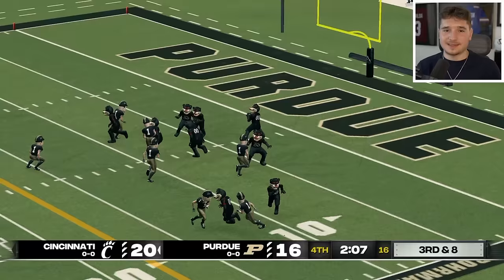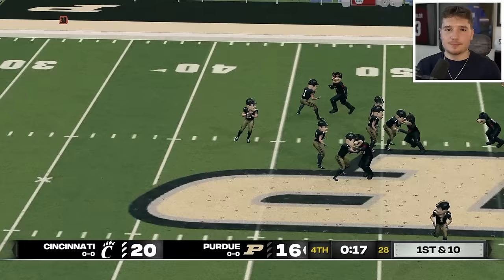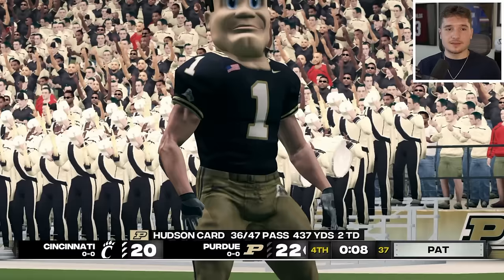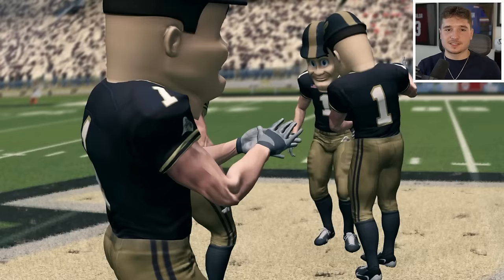That means if the Bearcats don't give up a stop, they're not getting the ball back. Purdue was gifted another opportunity but they have no timeouts left and keep getting hit and bound. Then they launch a deep shot that goes all the way to the house. The Bearcats just let that happen, and unless Cincinnati can pull off a miracle they've choked. Their final shot is intercepted by the Boilermakers, so Purdue successfully defended their home territory and Cincinnati has been eliminated.